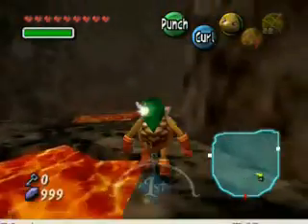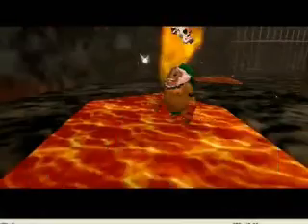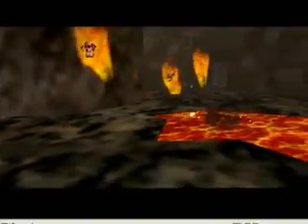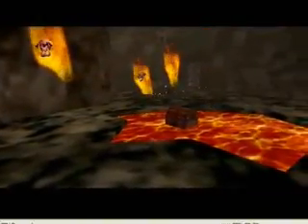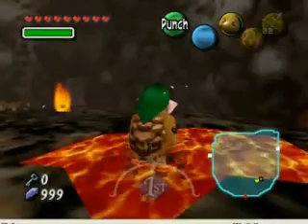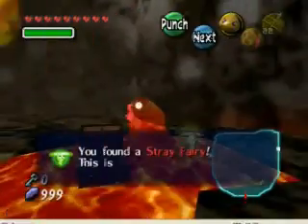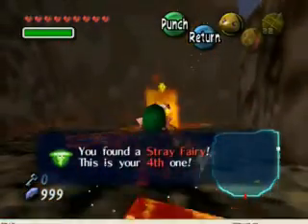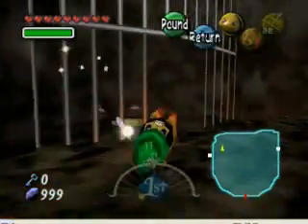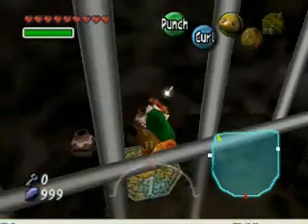These guys apparently pop out of the lava for no reason. Now if you stand on that as a Goron, a treasure chest appears randomly — not sure what that's all about. Oh, it's a stray fairy — good. That's my fourth one. Okay, I remember now. Good stuff.